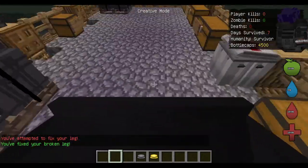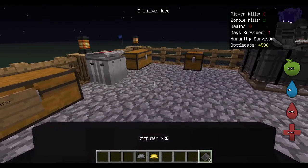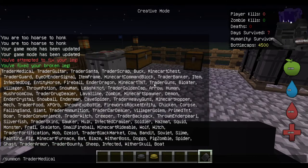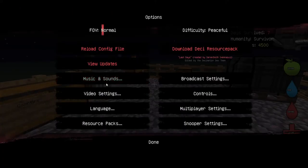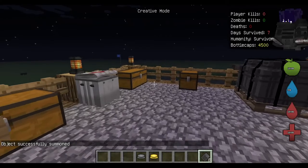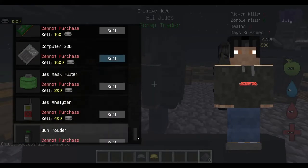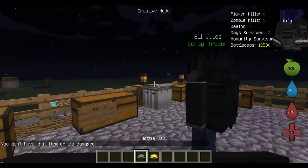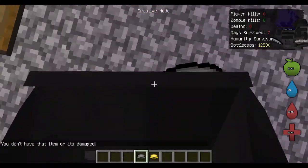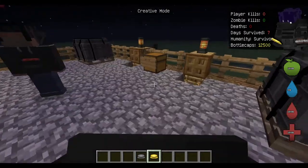So how do you get bottle caps? You can sell weapons or sell scrap. For example, something like a computer SSD — you right-click the screen trader and you can sell your SSDs for a thousand each. I now have 12,000 bottle caps because of this, which is excellent.